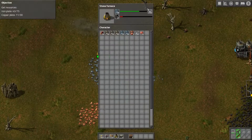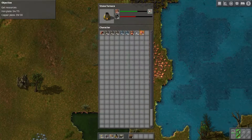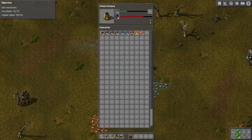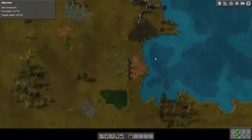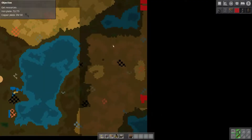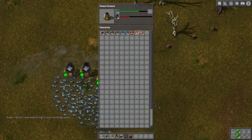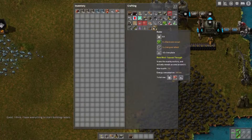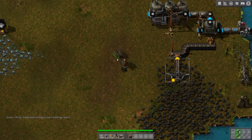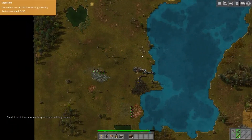We only need 75 plates — that's not gonna take any time. We're gonna have the copper we need. Right now we need to be on the lookout for biters because they could be coming — you never know. This is a bigger map. Oh, check it out — there are biters, like a lot of them. All right, I'm gonna build a radar. Oh crap.